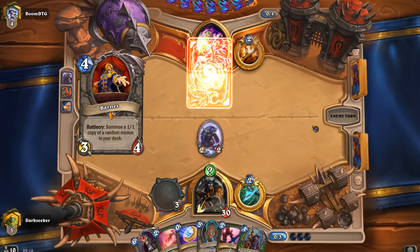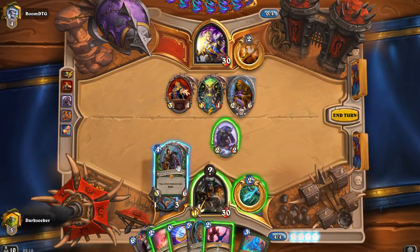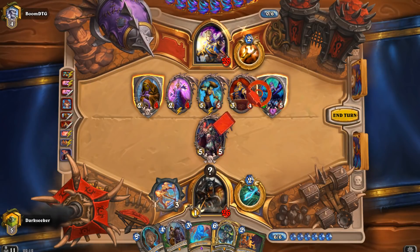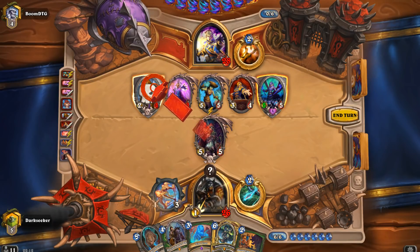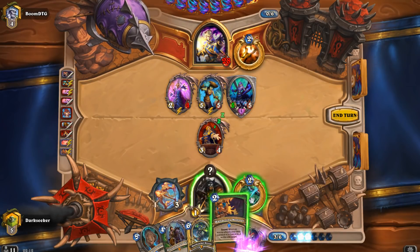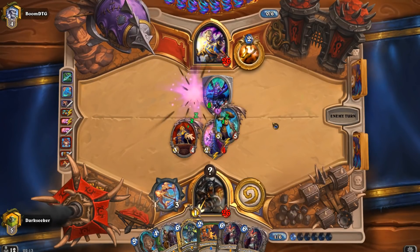We're going to look at a series of highlights here against a Big Priest. Of course, he gets Barnes on 4 with Yasharaj. Skipping forward — Sylvanas is a natural counter to Big Priest in many ways. But when they've managed to get Vargoth on the board, you're going to struggle. When your Sylvanas steals the Barnes, you try again and get the Vargoth — that's pretty good, because now Nine Lives will go off again. Behold! And that's pretty amazing.